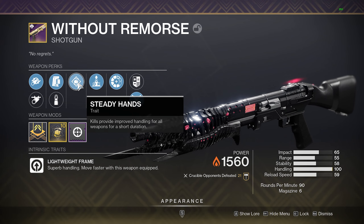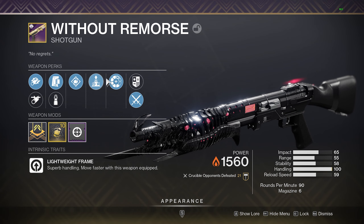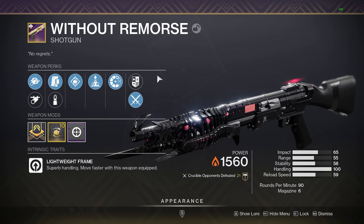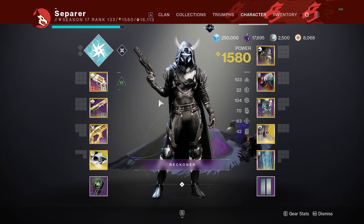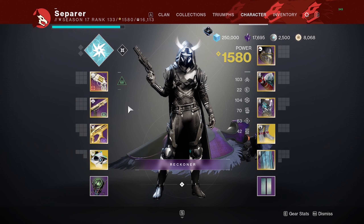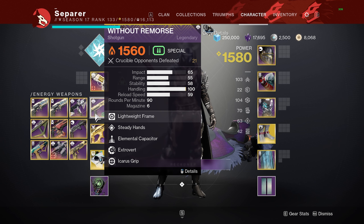Steady Hands is incredible — it gives all your weapons handling. You can go Assault Mag or Accurized. Make sure you have a ton of range and Elemental Capacitor. This is a great, great shotgun. Incredible for cleaning up kills — that is its entire purpose. It's a lightweight shotgun and there's not many good shotguns out right now. So if you're going purely for the purpose of cleaning up kills, it is wonderful.